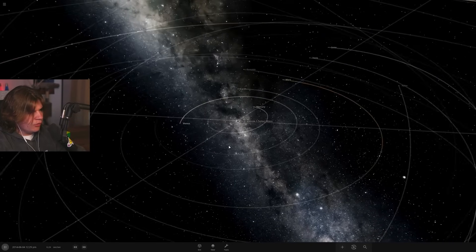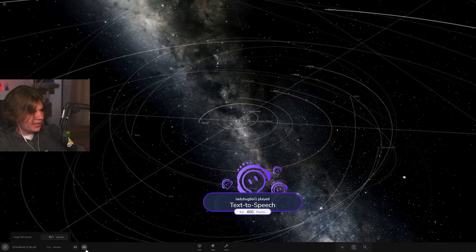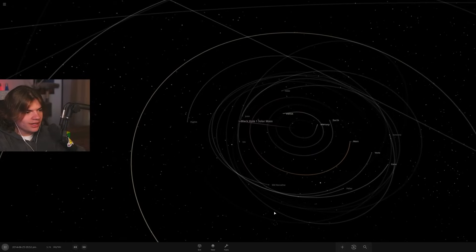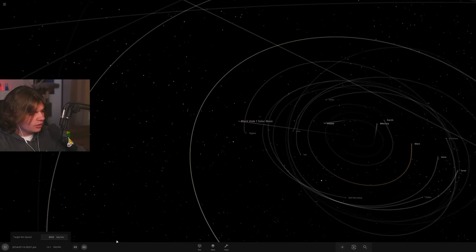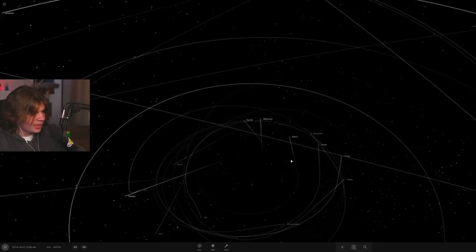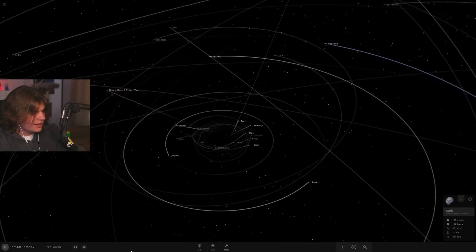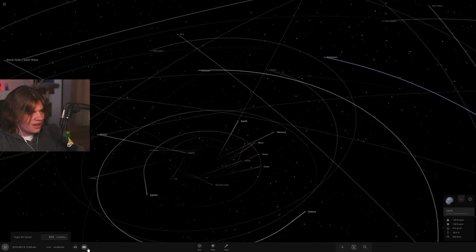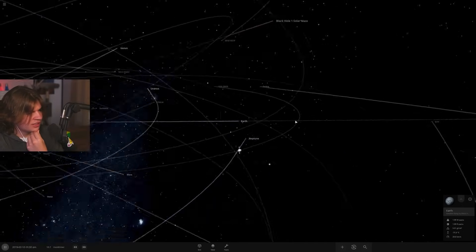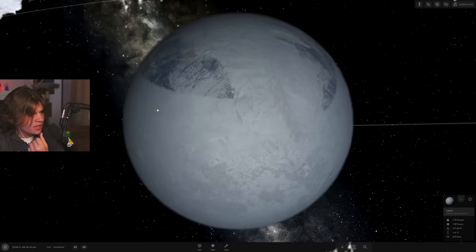Is the merged black hole still moving? Yes — it's moving really quickly and pulling the planets with it. It might be moving so fast the planets just get launched into space. Yeah, the planets are all dead now because the black hole got shot out and that was the only thing holding the system together.